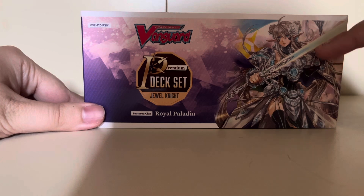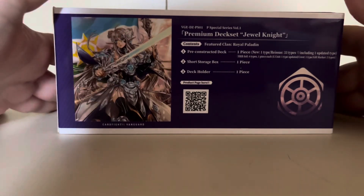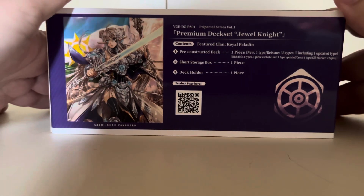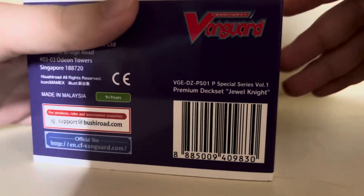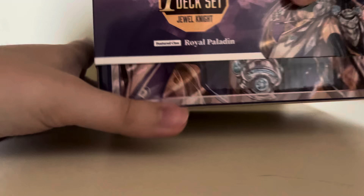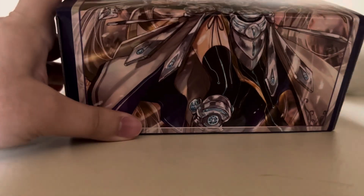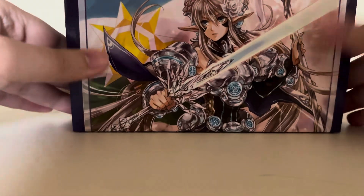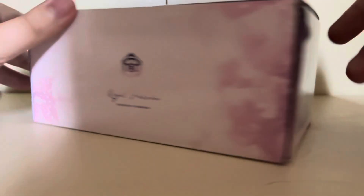Here's the front of the box. Salome is on it. We've got the box again with Salome on it — Royal Paladin in almost a purple and pink. And again Royal Paladin there as well.